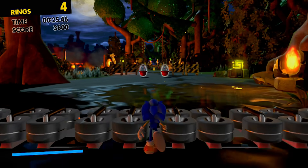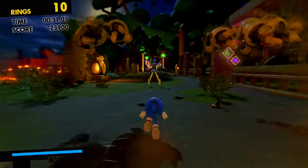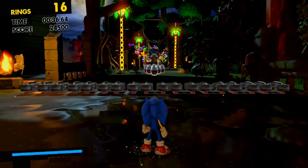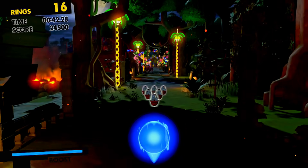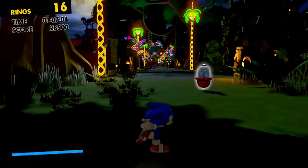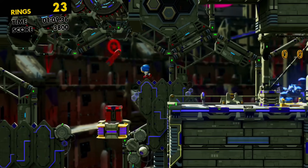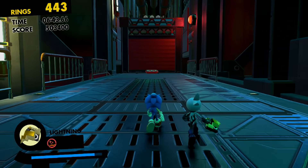We all know how the boost panels work — we walk into it, they push the character forwards. So let's make that a little more interesting. First, find a set of boost panels as Sonic and or the Avatar. Next, jump — we're trying to land inside of the panels to interact with it when we touch the ground. And lastly, when we use it, hold any direction that isn't forwards while interacting with the boosters, then quickly let go of the analog stick. We will be running facing whatever direction we were holding the stick in. It only works in the 3D section, so Classic Sonic is unable to perform this.